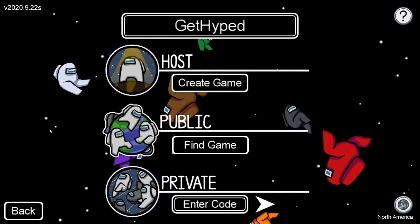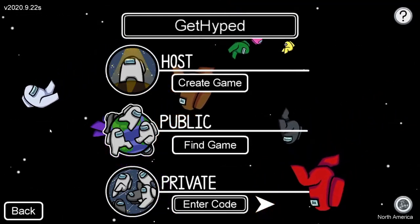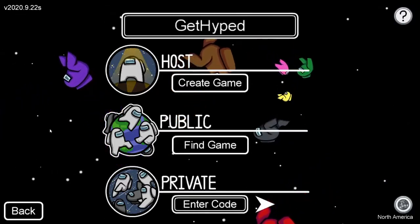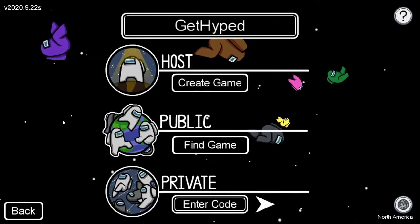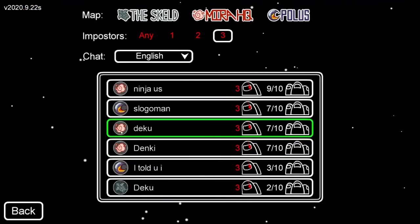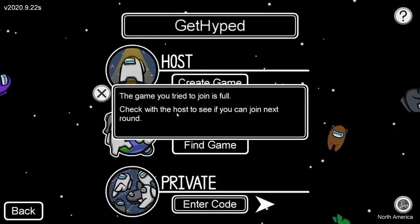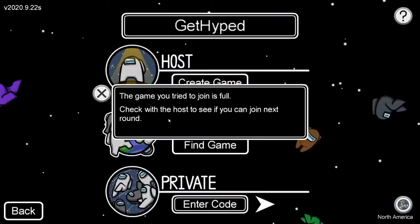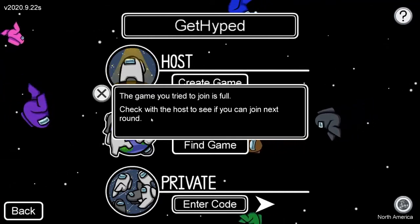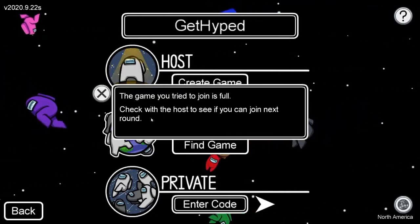In this video, we're going to show you and help you with your connection problems in Among Us and why you may be getting disconnected from games and servers. The first issue: if you try to go into a public game and click on the first one, you may get an error that says 'This game is full. Check with the host to see if you can join the next round.' In this instance, you will not be able to connect to the host.